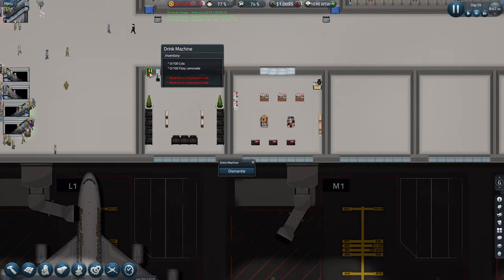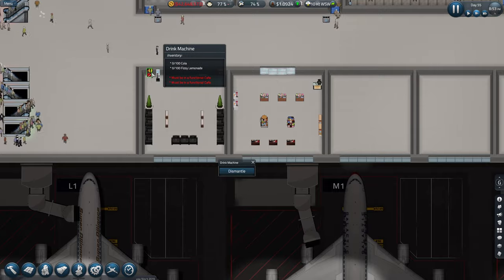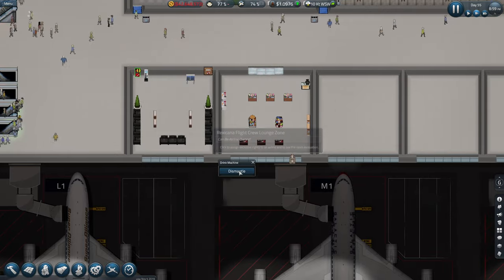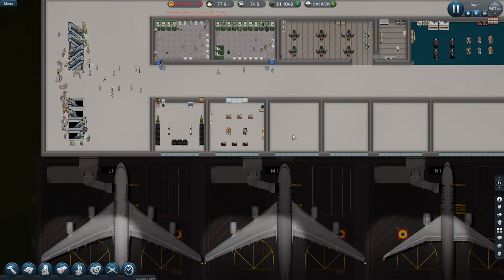It must be a function - we'll get rid of that then. Can we not get rid of that? Dismantle. Awesome.